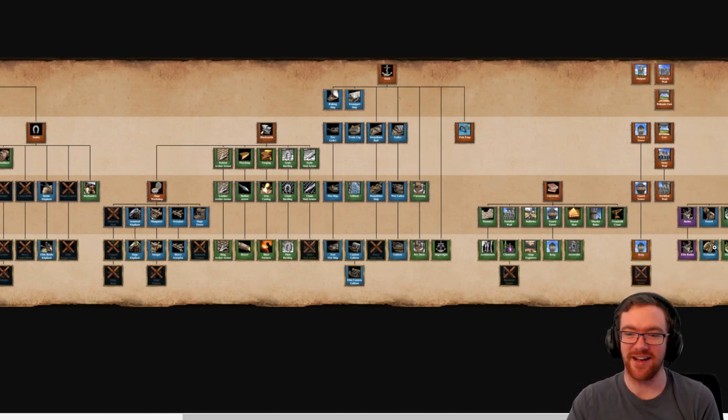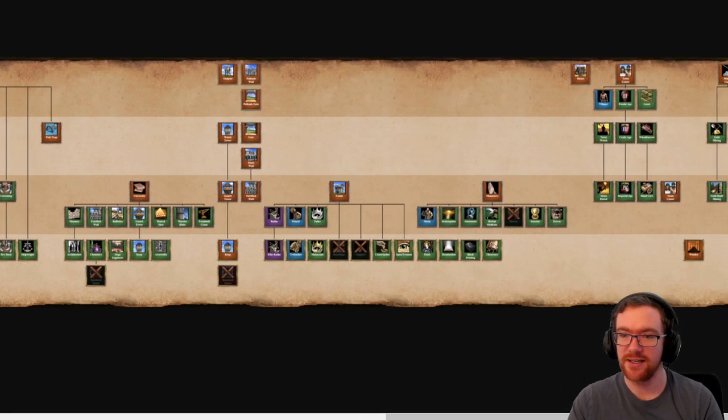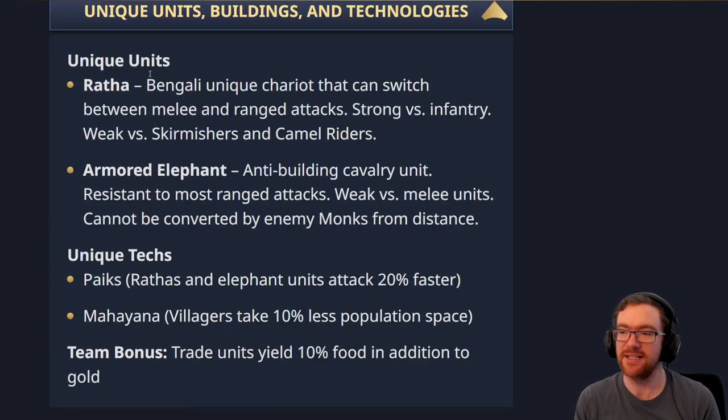The Ratha looks amazing. I don't know how it's going to play out in terms of actual execution — similar to the Coustillier, I think it's a very interesting concept even if the execution might have issues. As for their eco techs, I was sort of expecting them to miss Two-Man Sword and maybe a couple of other late-game eco techs because they have the 10% eco reduction on all their units via the Mahayana unique tech. I have to wonder how expensive that is going to be.